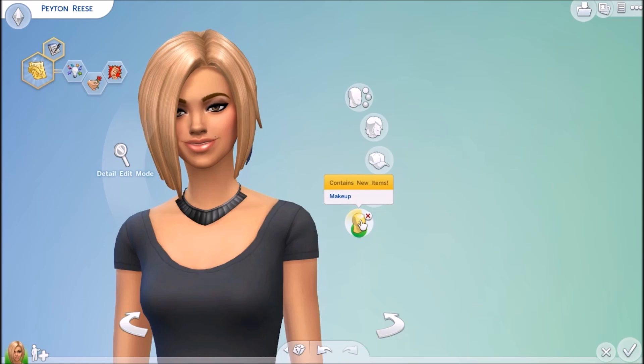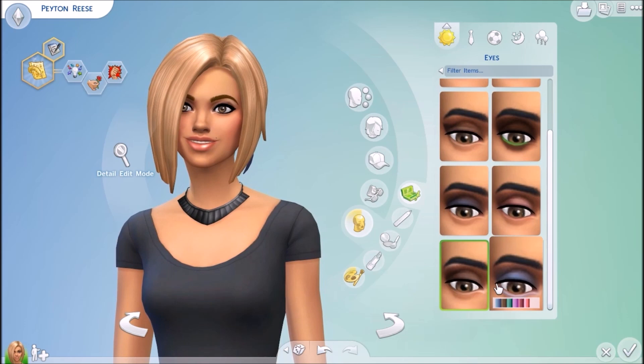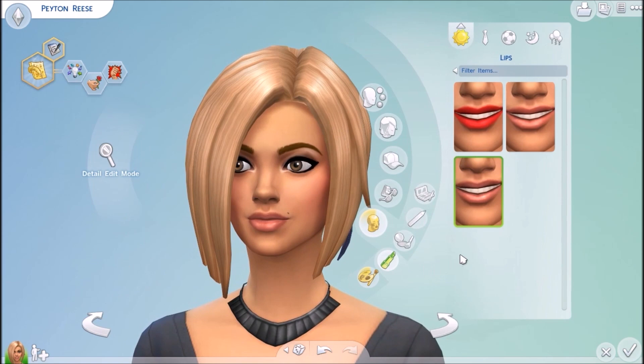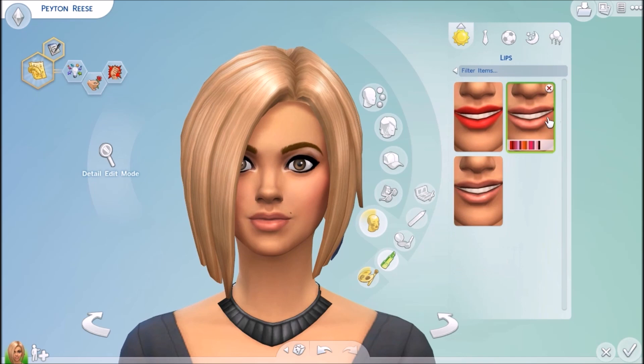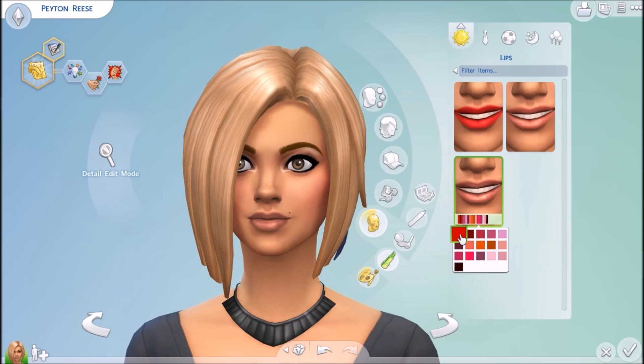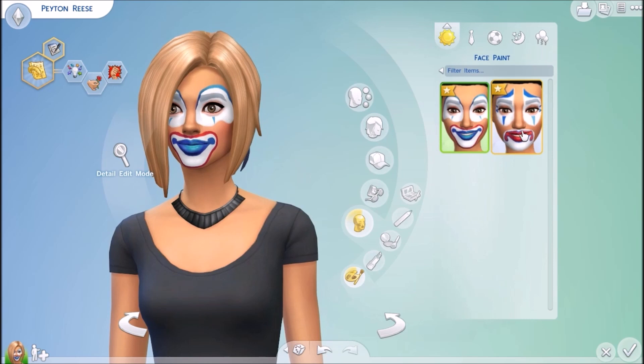Alright, so this is the makeup. First of all, we have eyes — it looks like all the same stuff that came with the demo, so that's kind of neat. Same with eyeliner and cheeks. Oh, is there one more lipstick? Looks like there is one more lipstick. I actually really like this one — it's not as glossy as this one, and it's not as plain as this one. It looks natural. I'm so excited, you guys. I have no idea how excited I am right now. I'm trying not to squeal and annoy all of you, but I'm really, really excited. Let's go ahead and give her this one. And then face paint came with the digital deluxe. So if you want to look like a clown, good for you, because you can do it.